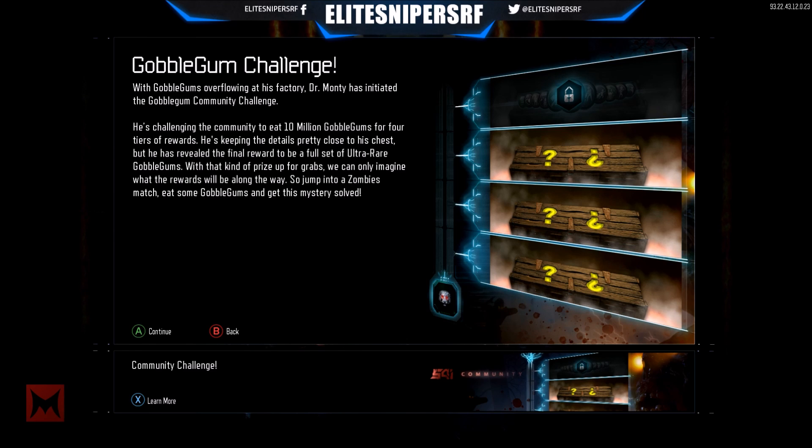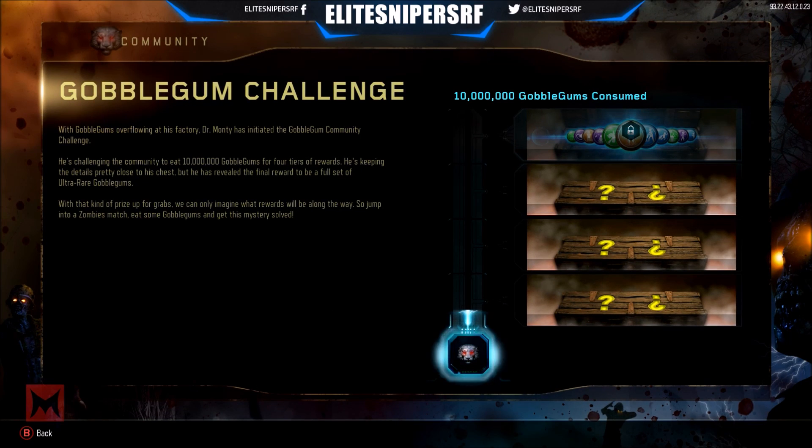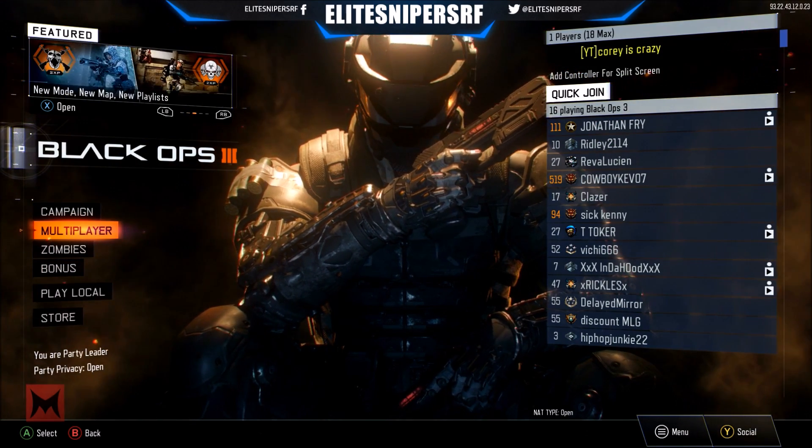Basically what it says is Dr. Monty's factory is overflowing with gobble gums, so he's brought us the gobble gum community challenge. This is to consume 10 million gobble gums in the game across PS4, Xbox One, and PC. The final reward has already been released — it's going to be a pack of the ultra rare gobble gums.